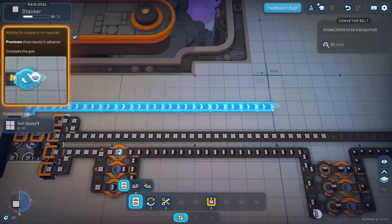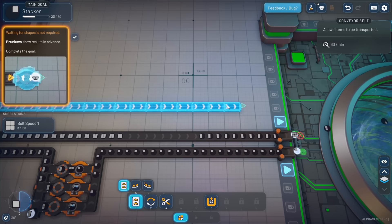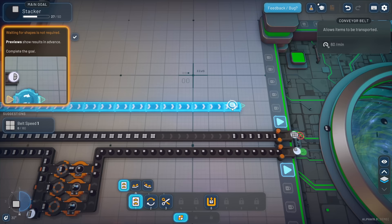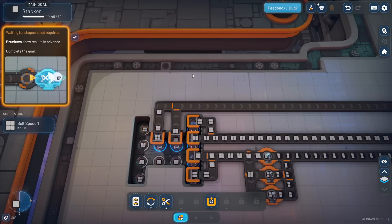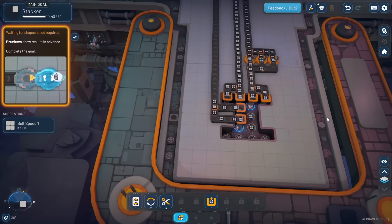Let's do a belt coming across here, down and down. If we just hit C, now we've anchored that belt there and we can put kinks where we want them using the C key. Just adding squares so that we can speed up this objective. That's probably enough.